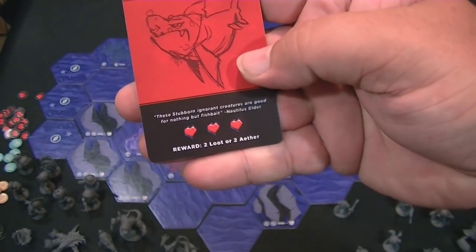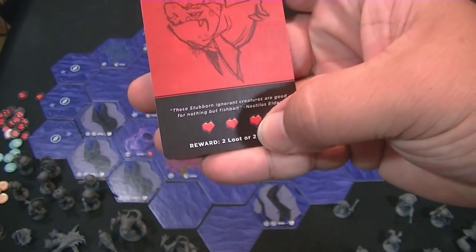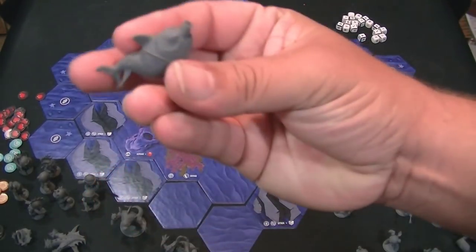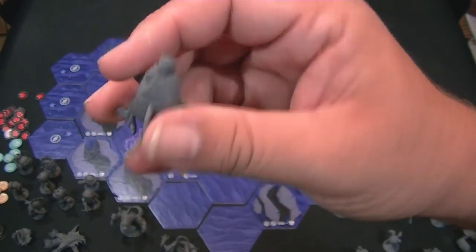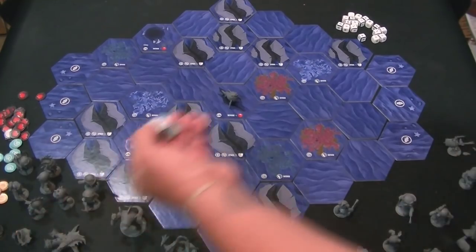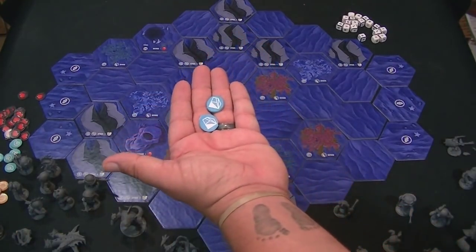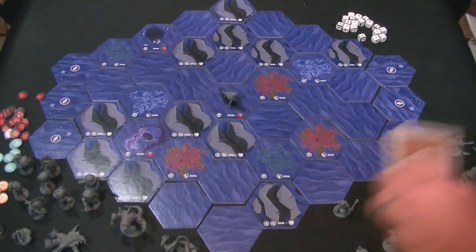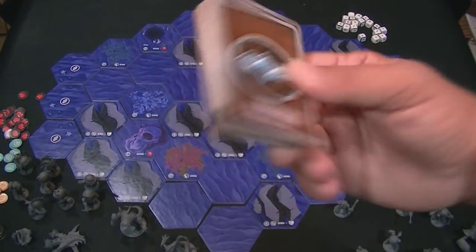If you destroy the troll shark, you can either get two loot or two aether. And I'm going to show you another cool model — this shark ogre. If that was the monster on that spot, you'd populate that area, do battle with it, and hopefully kill it and get the reward. The two aether is straightforward — if you defeat him, you collect those two aether tokens.